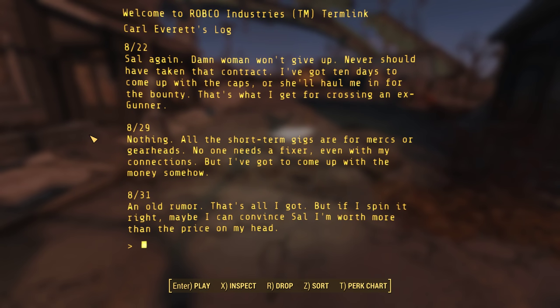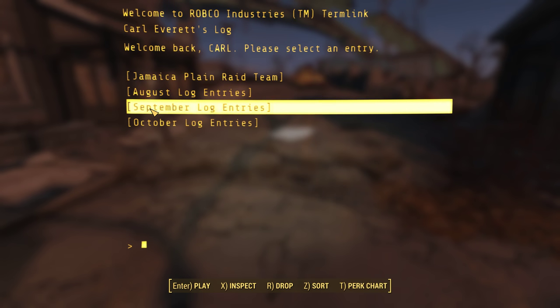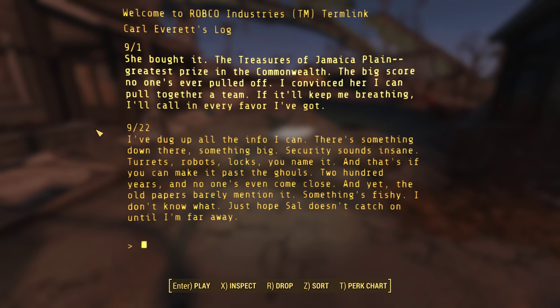August log entries. Sal again — damn woman won't give up. Never should have taken that contract. I've got ten days to come up with the caps, or she'll haul me in for the bounty. That's what I get for crossing an ex-gunner. All the short-term gigs are for mercs or gearheads — no one needs a fixer, even with my connections, but I've got to come up with the money somehow. August 31st — an old rumor, that's all I've got, but if I spin it right, maybe I can convince Sal I'm worth more than the price on my head. September log entry — she bought it. The Treasures of Jamaica Plain. Greatest prize in the Commonwealth. The big score — no one's ever pulled it off. I convinced her I can pull together a team. If it'll keep me breathing, I'll call in every favor I've got. 9-22: I've dug up all the info I can. There's something down there, something big. Security sounds insane — turrets, robots, locks. You name it. And that's if you can make it past the ghouls. 200 years and no one's even come close. And yet the old papers barely mention it. Something's fishy. Just hope Sal doesn't catch on until I'm far away.